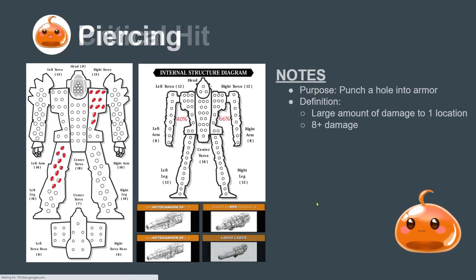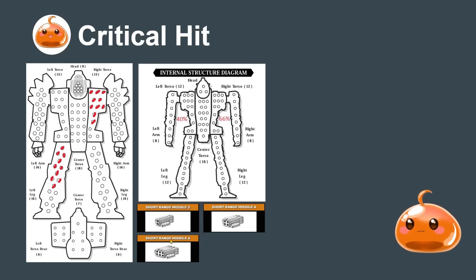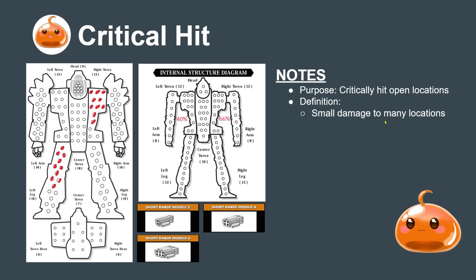Here's our example: you hit with a PPC - 10 damage to the left leg, 10 damage to the right torso. All other locations are pretty clean, but we took those locations down significantly. You follow this up with critical hit weapons - the SRMs, short range missiles. You use these to critically hit open locations. They're defined by doing a small amount of damage to many locations: you roll on the cluster table, the missiles scatter all over the mech, and the point is to get damage on internal structure to trigger a critical hit roll.